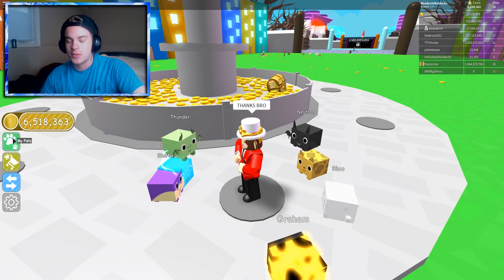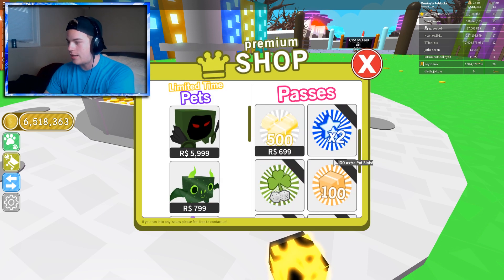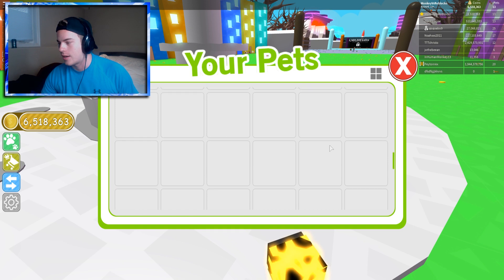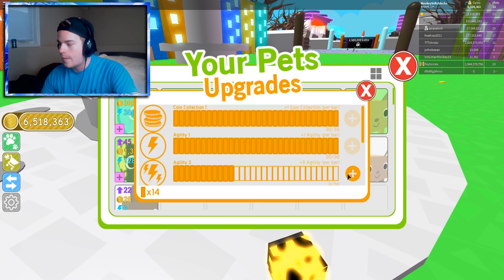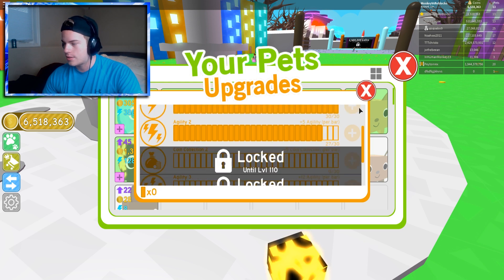Now that I'm VIP I have a lot of stuff. I actually messed up — I thought the 100 extra pet slots meant 100 pets equipped, but it was literally just the slots for storing pets. I can have 100 pets essentially, but it's kind of annoying I bought that for no reason. At least now I know. I can now also upgrade all of these guys — I made a lot of money and now I have all this stuff I can upgrade.